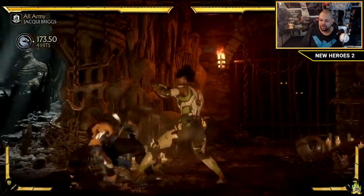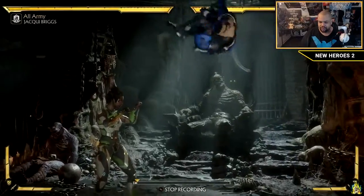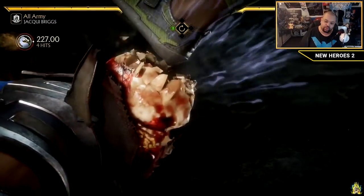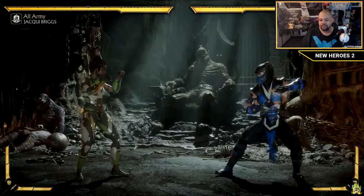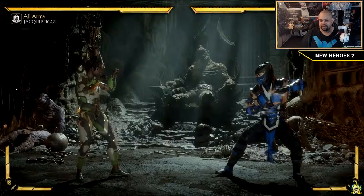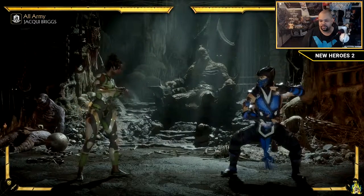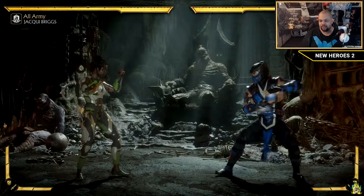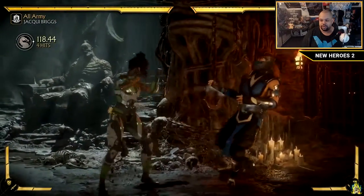This is a crushing blow — it's a counter hit if you attack them while they are trying to attack you. Right to the cranium, then follow it up with a combo. It's a nice way to extend combos. A lot of crushing blows you can cash in — like if you block Sub-Zero's slide, which is punishable, you can use that, and once per game you get that big juicy combo.